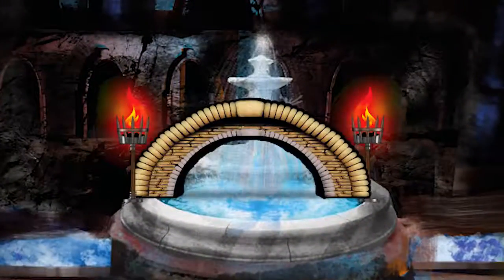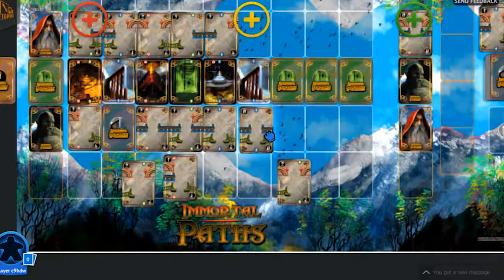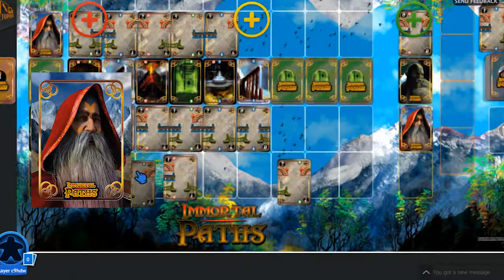Summon crossings of stone, wood and rope as you take your path to glory. You'll need all your powers of skill and wits in this strategy card game for up to four players.